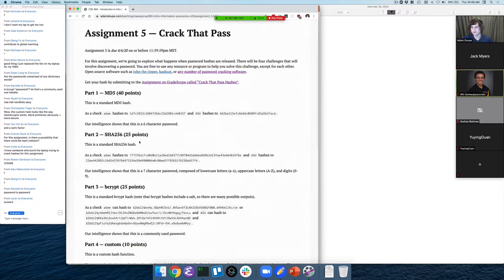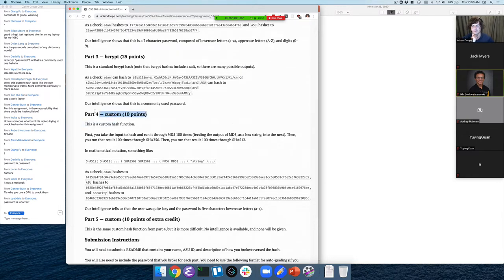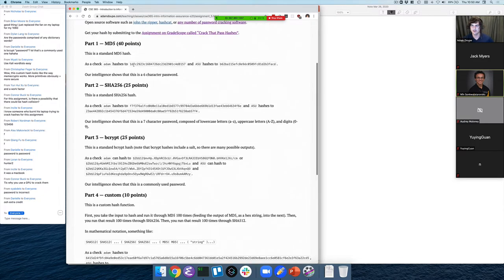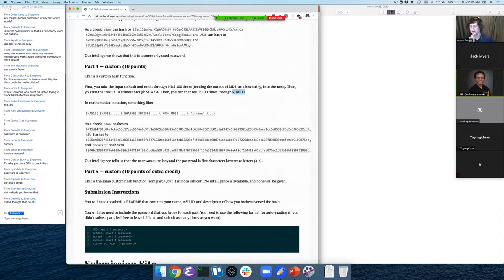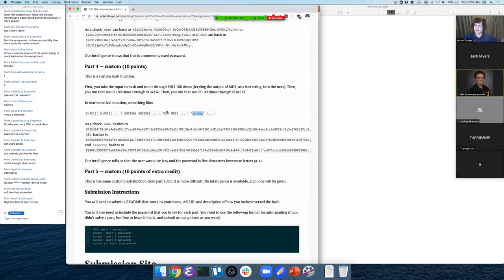For parts one through three, you can use off-the-shelf software like John the Ripper or hashcat. Part four is worth 10%, and it's a custom hash function — not something that exists, something created specifically for this assignment. The idea is: you take the input and run it through MD5 a hundred times, then take that output a hundred times through SHA-256, and then that result a hundred times through SHA-512. So you're stacking 100 MD5s, then 100 SHA-256s, then 100 SHA-512s. The password is five characters lowercase — only 'a' through 'z'.